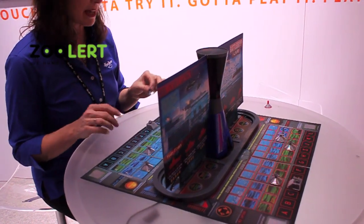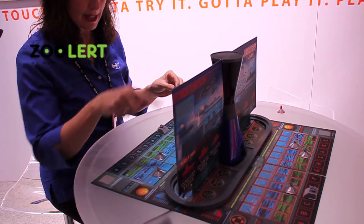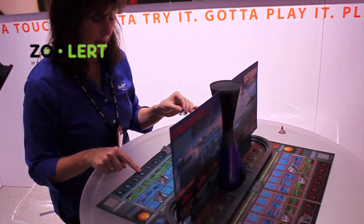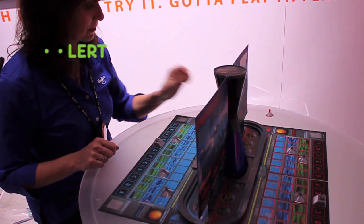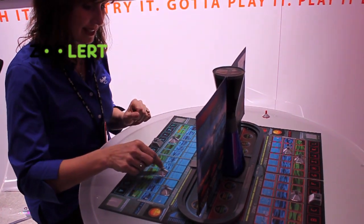Another thing you can do that you can't do with the original battleship is move your battleship. So if I want to move — because he now knows that I have a ship in column D — I'm going to move that. Engines ready, choose your course, confirm to move.